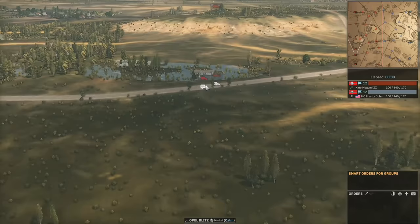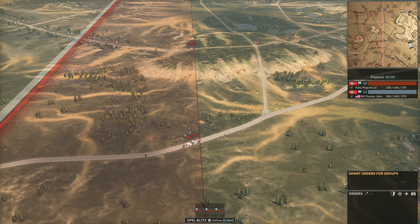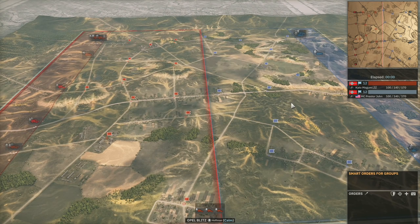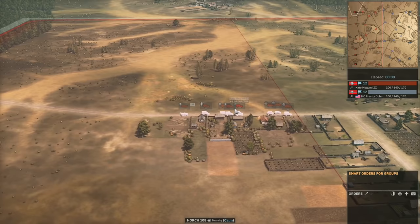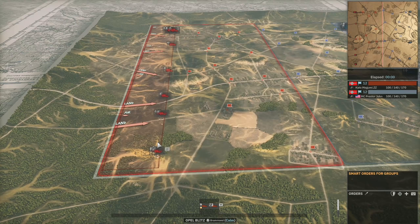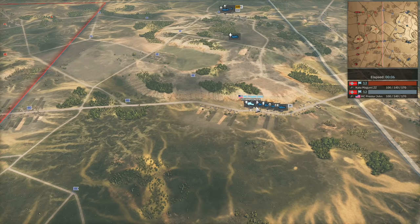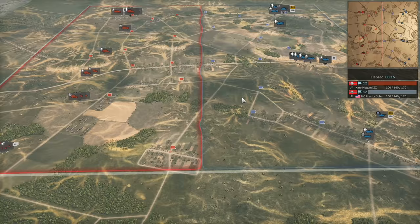Panzergrenadiers and a Pac-38 for ZZ, plus two more Panzergrenadiers heading into the middle town area. ZZ is going to have to be very careful with his infantry engagements because if he bumps into all of Presta John's close-range forces, he'll be in trouble. It looks like ZZ has his deck set up for an open-range engagement while Presta John is set up for closer-range engagements. ZZ also has MG42s, Pak-38, and Marifjorda Pioneers in half-tracks on the top side.